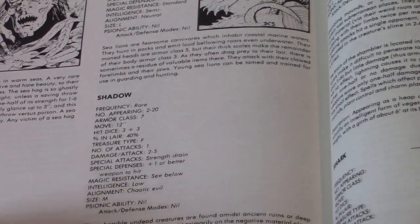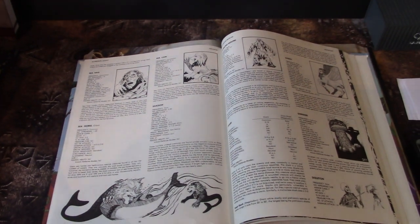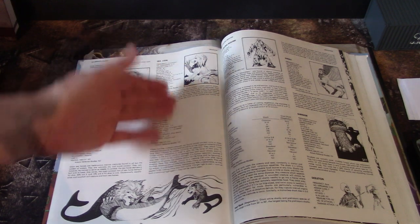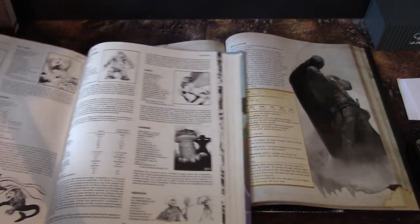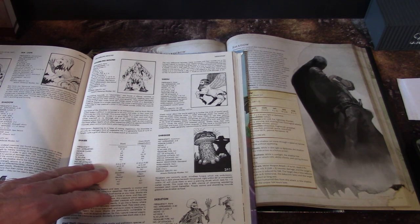Sea Hag — as I said before, hags have been combined into one thing. Seahorse and Sea Lion you don't really see anymore. Shambling Mounds have appeared in a zillion different things.